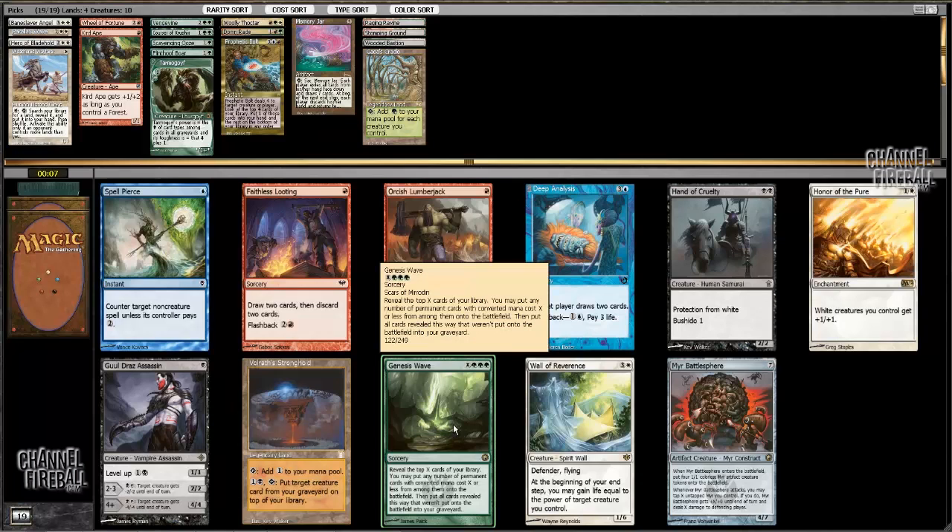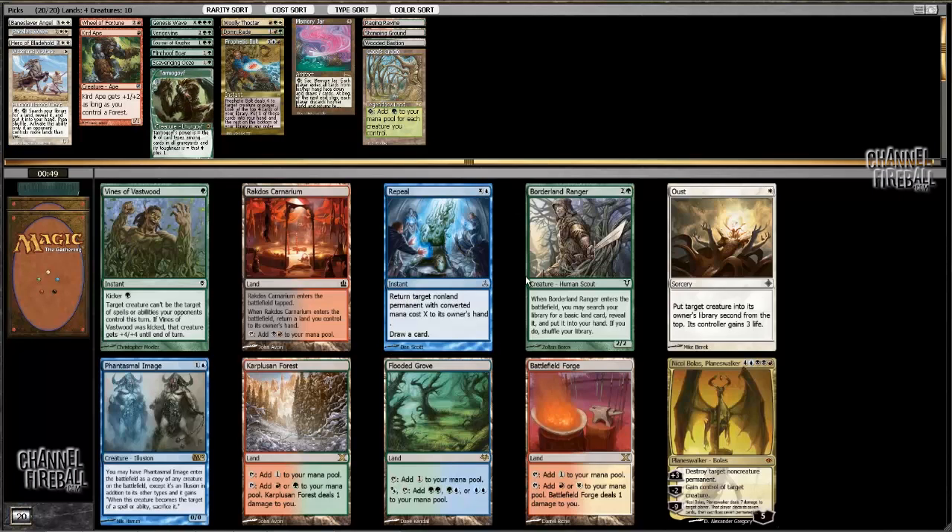Genesis Wave seems so awesome. I want more mana producers — I probably should have taken Explore earlier. So this is a fairly uninspiring pack. I could take Oust so that I at least have a little bit of removal going. I could just take Borderland Ranger. I think it's kind of between that or Carb Blues and Forest. I'm actually gonna take Ranger here.